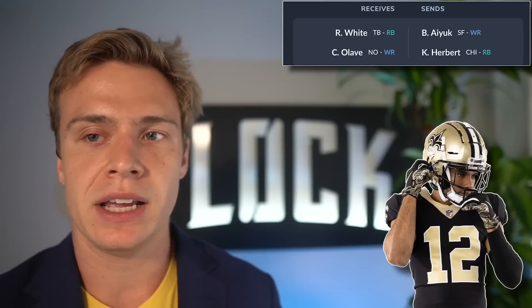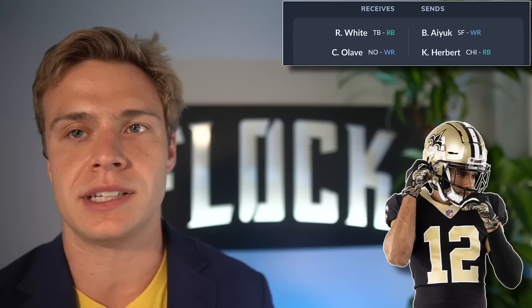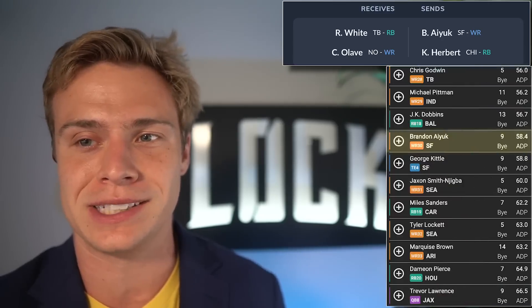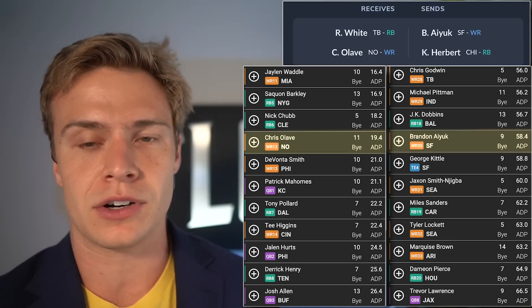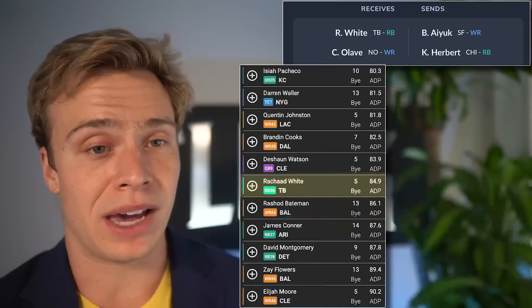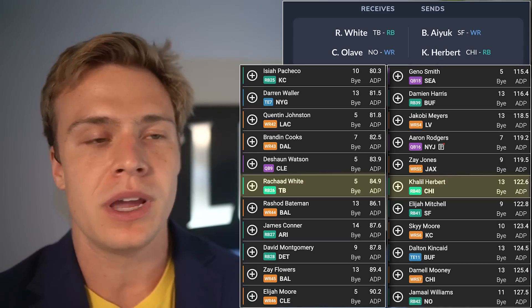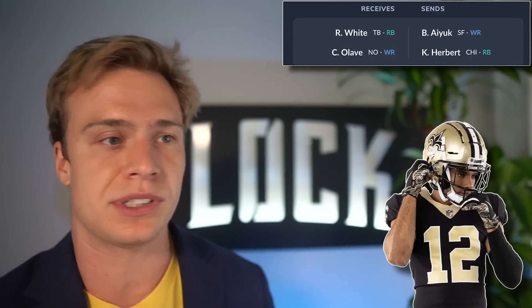This next trade isn't even fun to talk about — it's such a landslide. Someone traded away Ayuk and Khalil Herbert and got back Rashad White and Chris Alave. This is why, if you're going to consider making a dynasty trade, please look at some dynasty rankings on flockfantasy.com. Or at minimum, pull up 2023 ADP on Underdog: Chris Alave has an ADP of wide receiver 12, Brandon Ayuk is wide receiver 30, Rashad White is running back 26, and Khalil Herbert is running back 40. And you're giving up the younger assets. A trade like this should never happen.